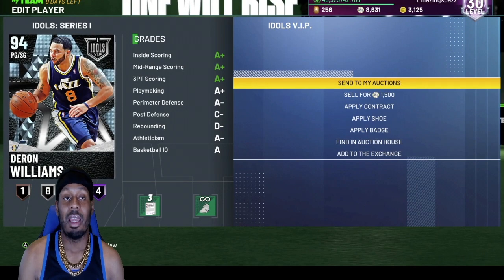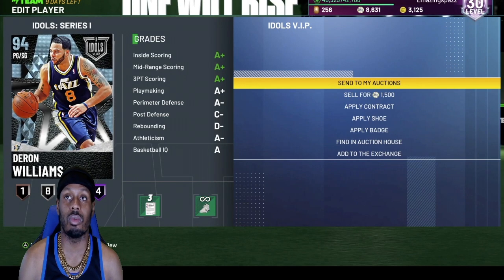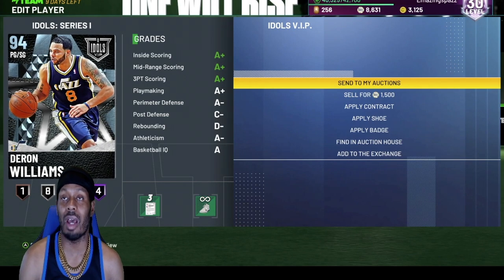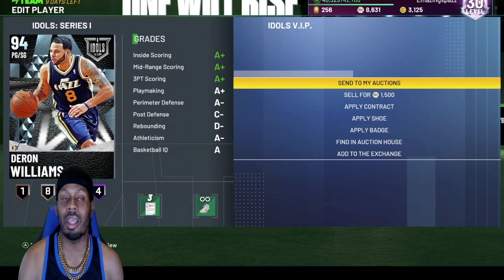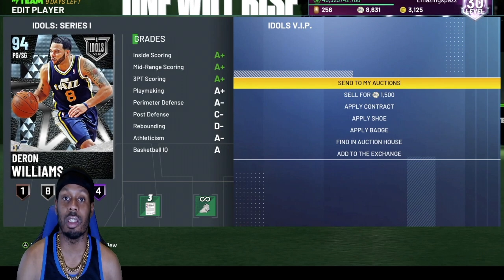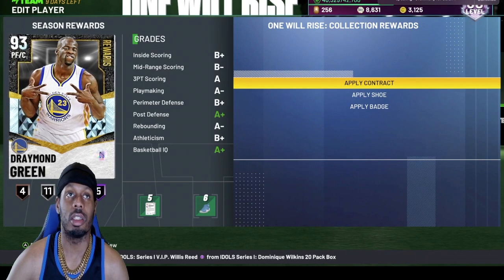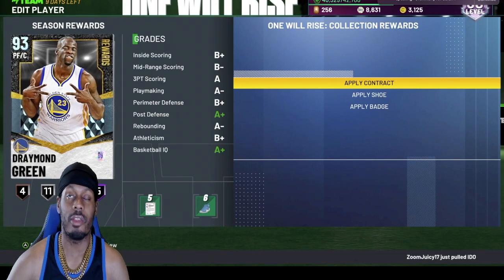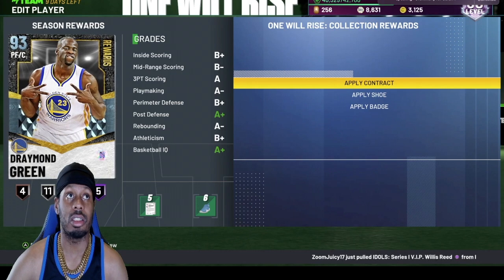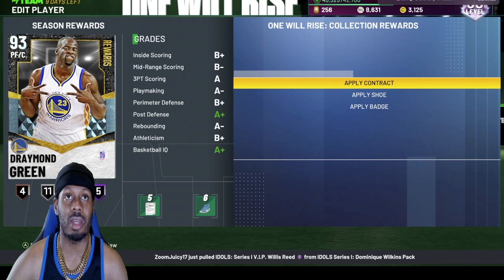Daron Williams — everybody loves this card. They said this is the second best card to Curry. I don't know, I never played with Curry, but I'm telling you he's good. But Kyrie Irving is better — I don't need three rim runners. Draymond Green, bro, I don't know how I forgot him. Draymond Green could do everything — he could shoot threes, you could badge him up, go range extender. This is another card you got to try to lock in. This card is amazing. The reason I don't got him in the top 10 is because there's a lot to get him — you got to lock a lot of cards to get him. But this card is amazing.